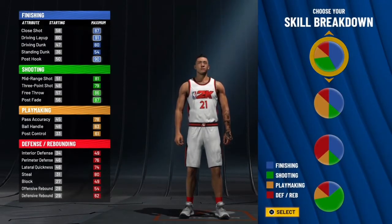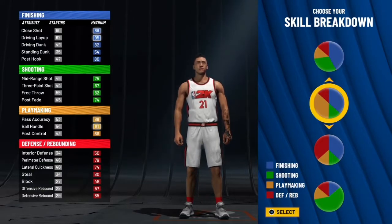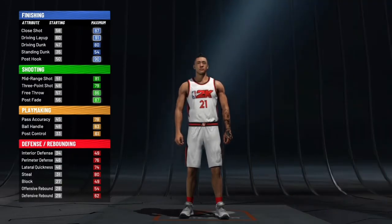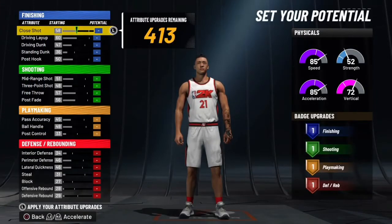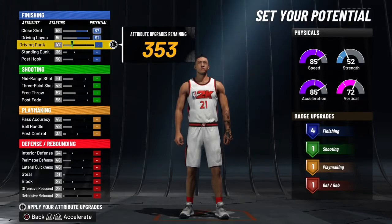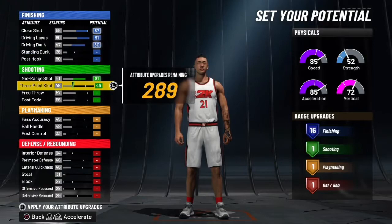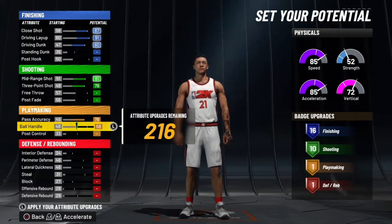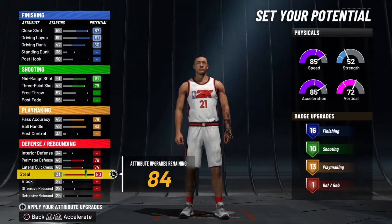So you want to go to this blue and green pie chart right here — 91, 79, 83. You want to go with this one just because you want to get as much speed as you can. You need as much speed. Close-eyed driving layup — you want to put that up there. Driving doesn't need to be up there too. These are the essentials, what you need when getting a player. These are the core ones you need.